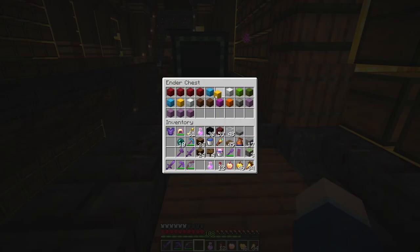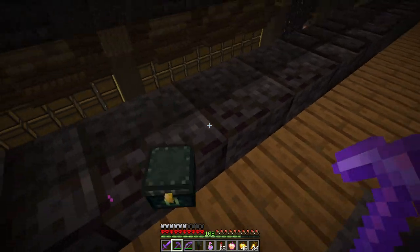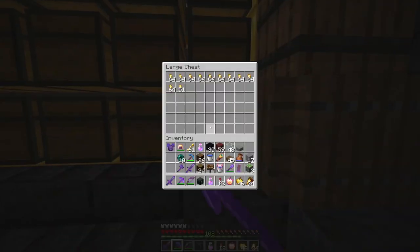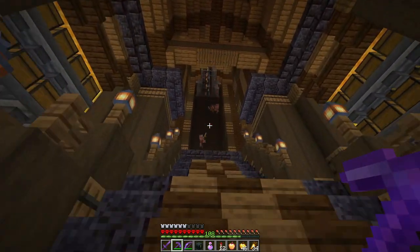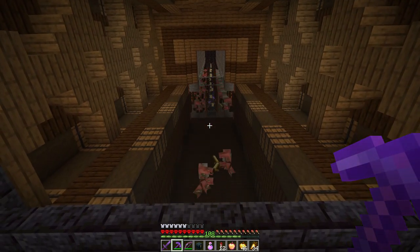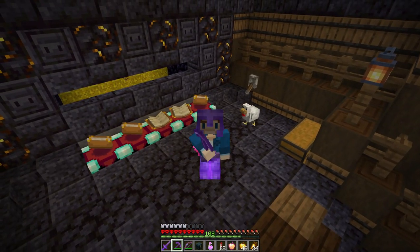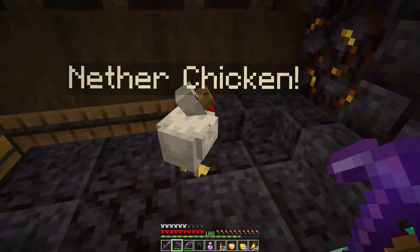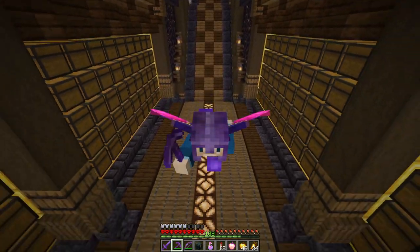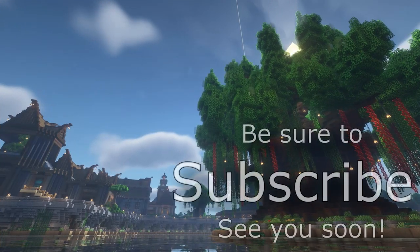The gold shulker box used to have so many blocks and now it's completely empty. Already farmed up a bunch of nuggets though. And the nether chicken has indeed survived for one more episode - congratulations, you little fluffball. I think that's the end of the episode - hope you enjoyed and I'll see you in the next one. Bye, thanks for watching.